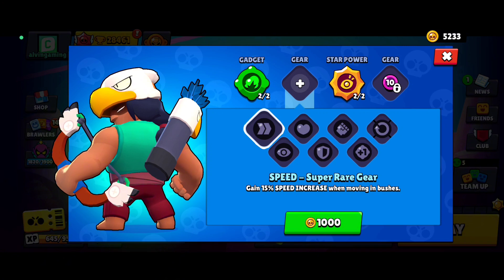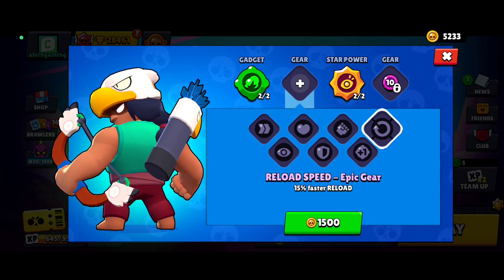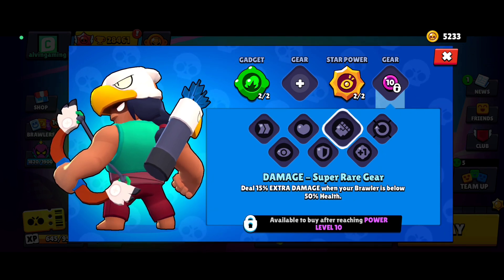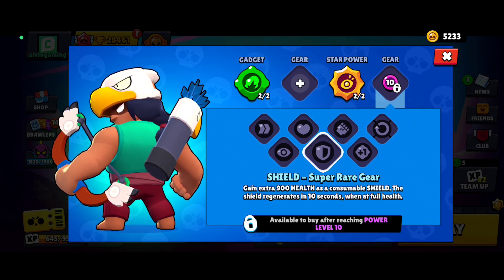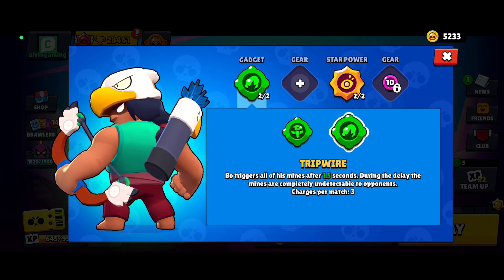Now we have the gears. I'm using the epic gear — it's a no-brainer, really OP. The other gear is probably damage, because Bo does a lot of damage and you don't need the shield since he has a decent amount of HP. The gadget gear is kind of mid because his gadgets aren't that great.